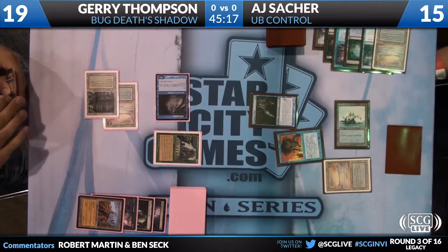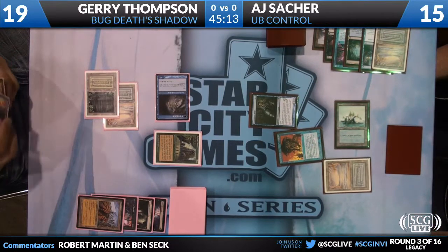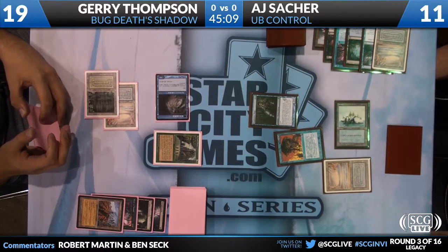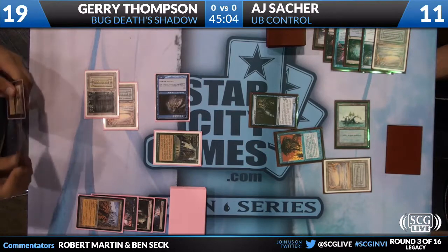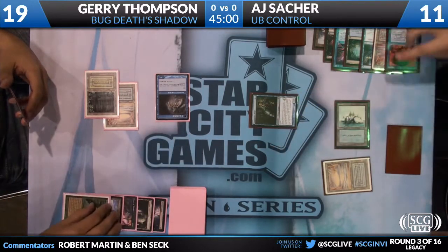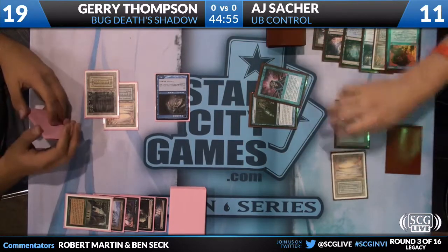Because the Library — for 12 life, you can draw three cards. Which is like — 12 life is actually not that big a deal. Does Jerry want to force back here is the question. He may consider it. He doesn't actually have the blue card to do it, so he can't do it, even though he does have a Force in hand.